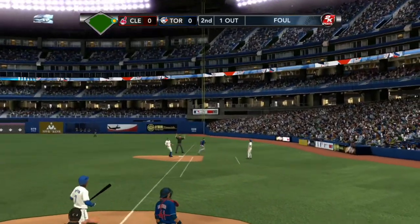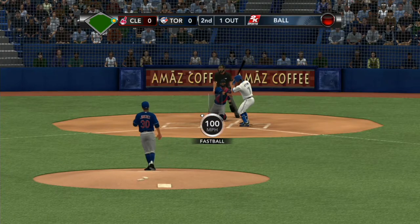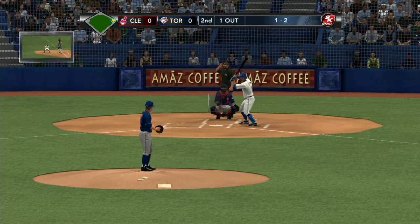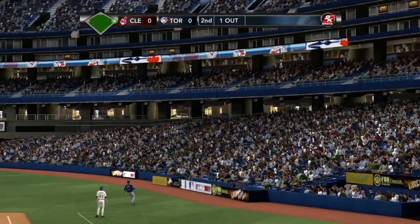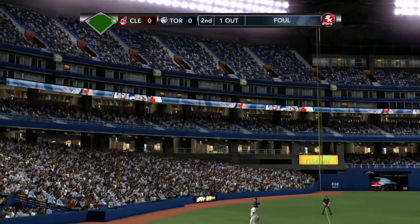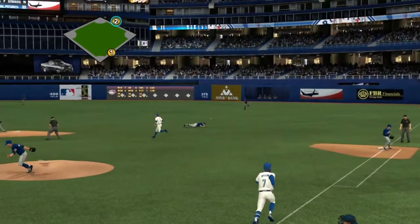It's hit foul by Upton. Fastball is a waste pitch — one and two. Here's the delivery — Upton fights off another. When you're behind in the count, in this case the one-two count, you have to maintain your focus, really be dialed into what the pitcher's throwing. You have to get into that defensive mode and make sure you can foul it off, and that's what he did there to keep himself going.